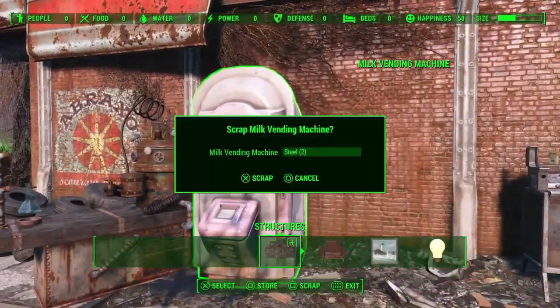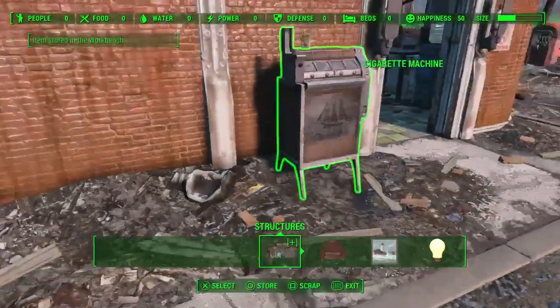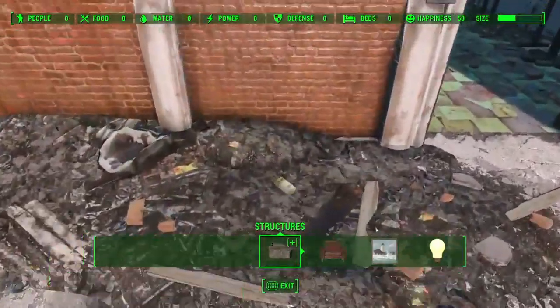It's pretty easy to actually get this settlement because all you have to do is literally just walk in and activate the workstation.